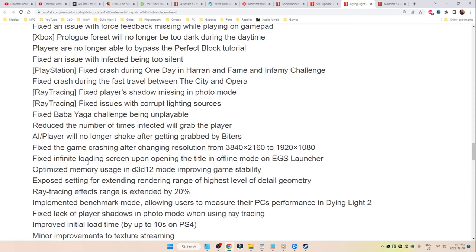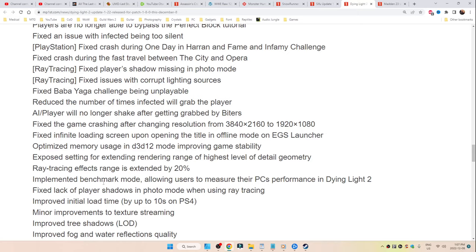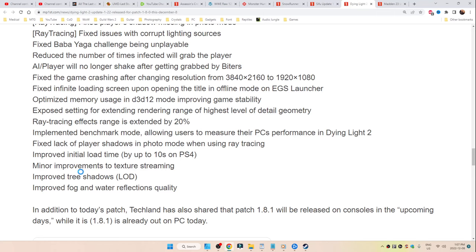Fixed the infinite loading screen upon opening the title in offline mode on the EGS launcher. Optimized memory usage in D3D12 mode, improving game stability. Exposed the setting for extending rendering range of the highest level of detailed geometry. Ray tracing effects range has been extended by 20%. Implemented benchmark mode allowing users to measure their PC's performance in Dying Light 2. Fixed the lack of player shadows in photo mode when using ray tracing. Improved initial load times by up to 10 seconds on PS4 — that's pretty significant. Minor improvements to texture streaming, improved tree shadows, improved fog and water reflections quality.